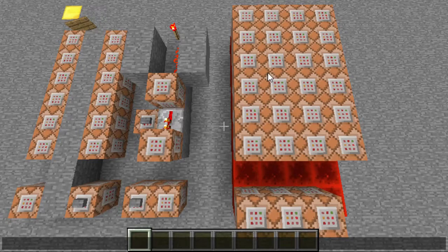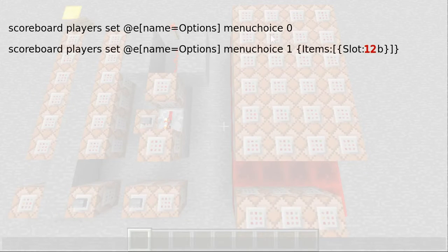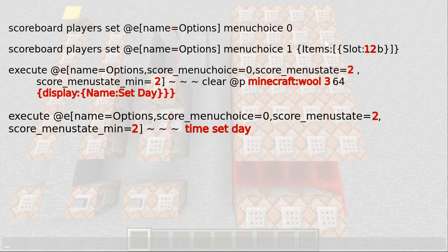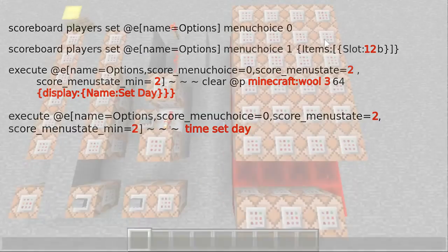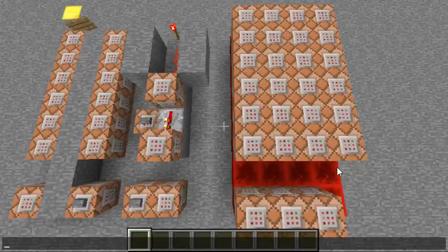Up here, each row describes one click event. The first block is the same for every row, so just copy it. In the second block you have to enter the inventory slot of the item. In the third block you have to change the number of the page behind menu state and menu state min, and the description of the item. And in the fourth block you have to adjust the number of the page as well and finally enter your command. Change the powered area of the clock depending on how many pages and events you have.